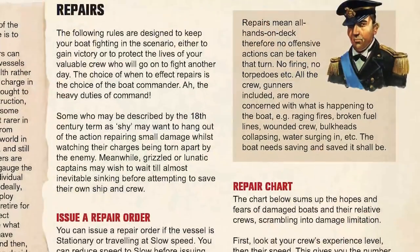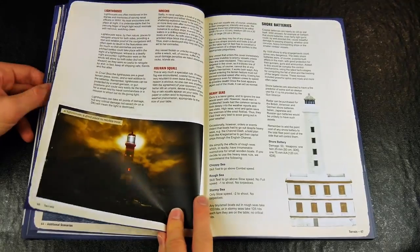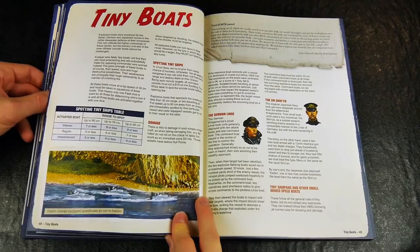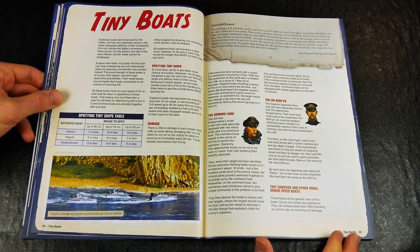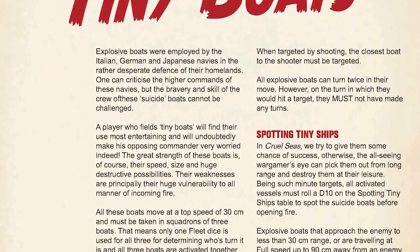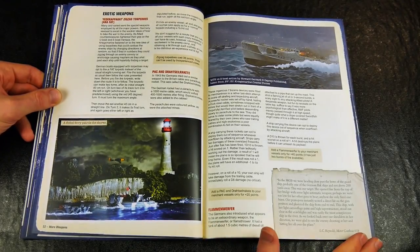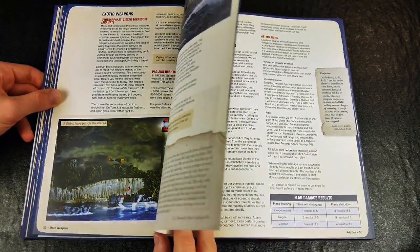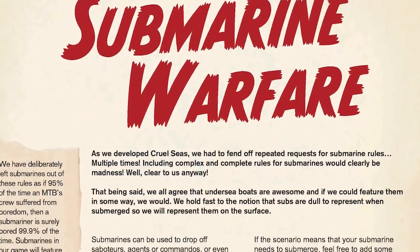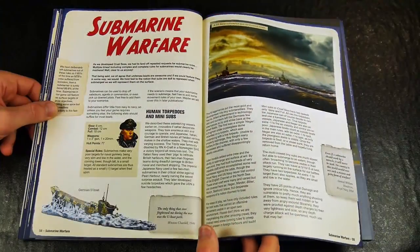Other rules include the opportunity to repair, using specialist weapons and equipment, the use of terrain for scenario opportunities such as lighthouses, and weather. An interesting section covers the tiny boats used by the German and Japanese navies, being either minesweepers, fast attack boats or suicide torpedoes. There have also been efforts to integrate aircraft into the rules and the obvious submarines, with both sections having enough information to use them and promises of more detailed rules to come.